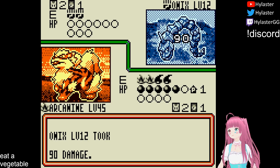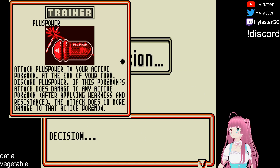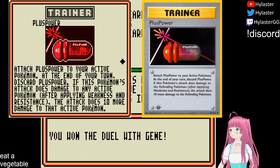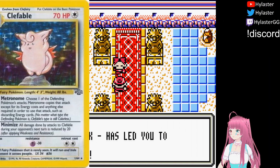Players might notice that Arcanine deals 40 damage to itself in recoil. The text of Plus Power in the game actually differs from the text of the card in the base set. The base set version is one of the many mistranslations done by the team at Wizards of the Coast.